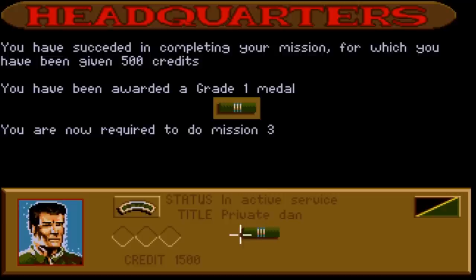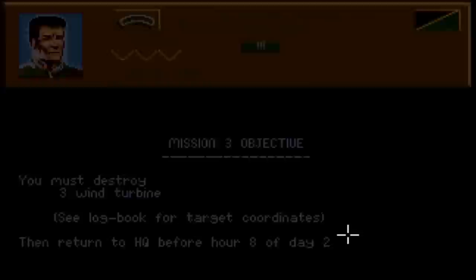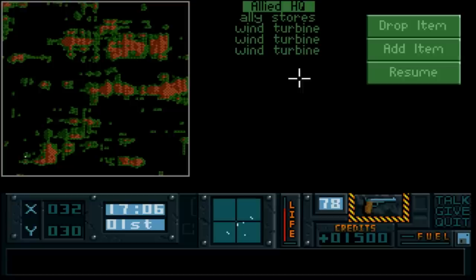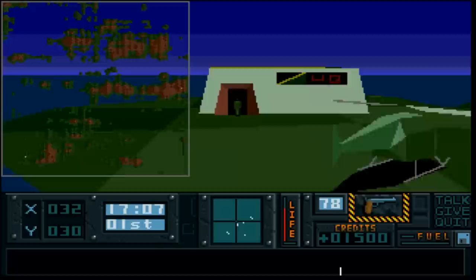Let's do mission 3 - we've got 500 credits already. Three wind turbines to destroy. Between hour 8 of day 2 at 17:05 - it's the same time. Where are they? They're on the same island I've just left! If I'd spent just a little time blowing those up, I could walk straight back into HQ now. Instead I've got to go all the way out to the same spot. That's how you save time.